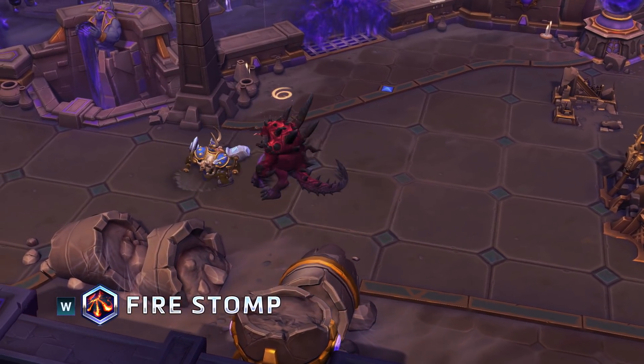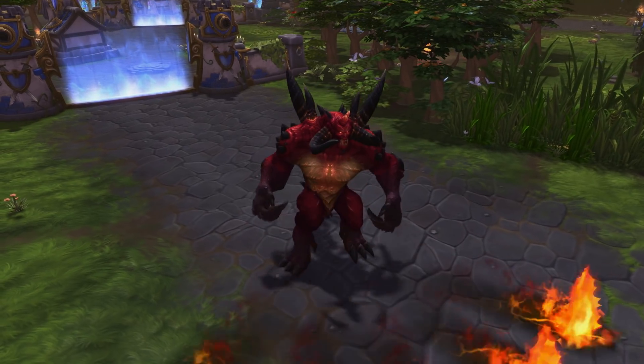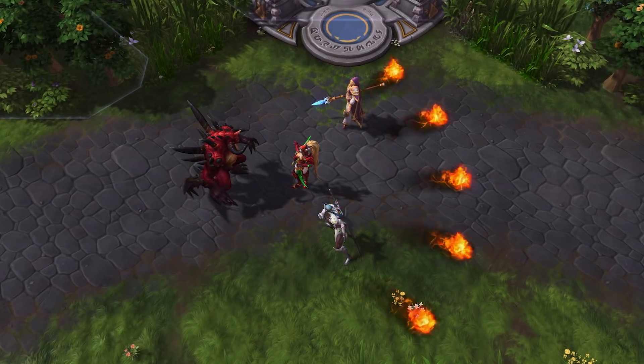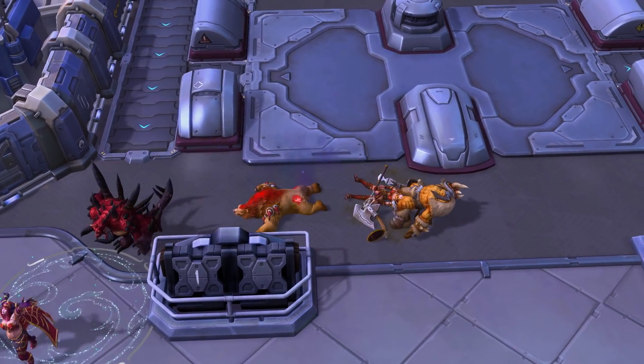Diablo's Fire Stomp is now a cone-shaped skill shot, giving players more control over when and how it is used. When cast, multiple fireballs burst from Diablo, and each can damage a single target like a shotgun, piercing through them. On their return to him, his flames deal triple damage for some extra punch.